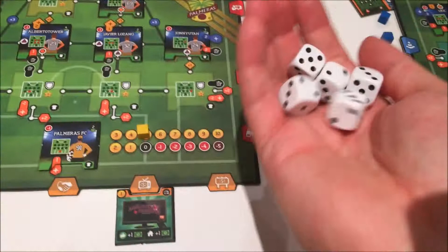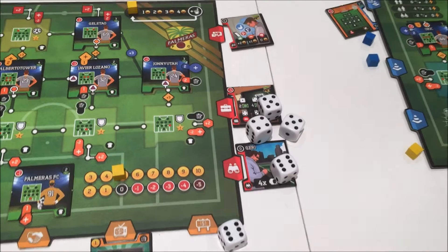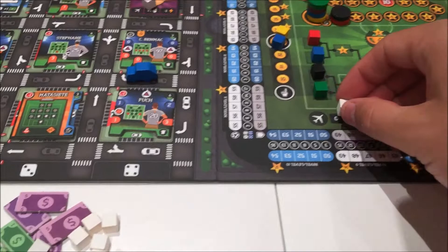I've got one of these tokens and on the away team track I get to put it on the zero. I didn't even need to use my re-roll — I might need that on my attack.